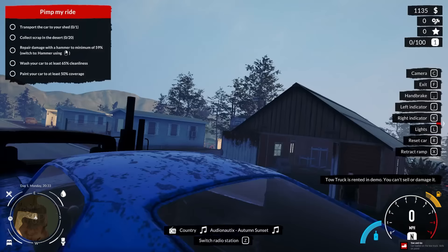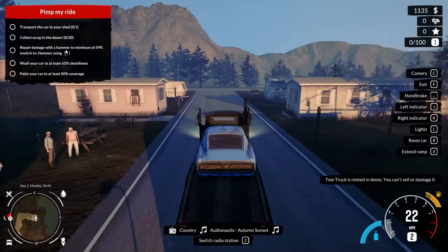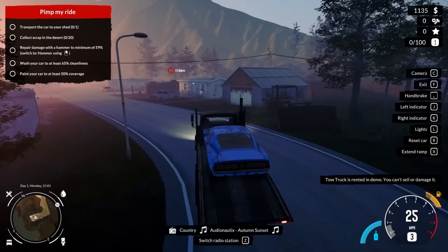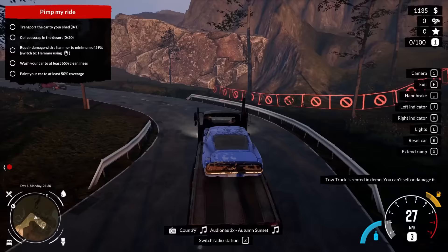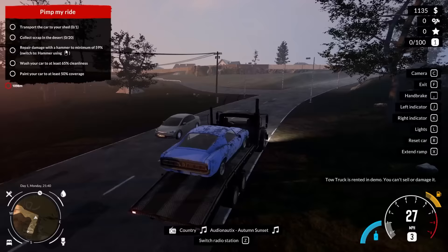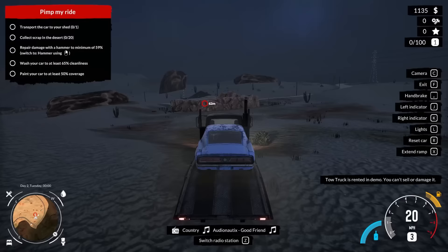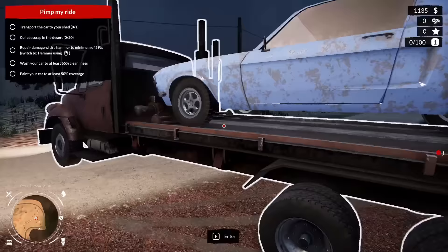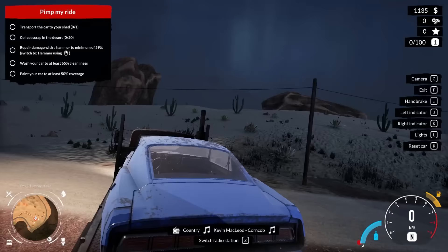We've got to collect scrap, transport the car to the shed, repair it, then wash it. There we go, it's on the back - I'm kind of down for this, it's pretty cool. Let's retract the ramp and take off. It's already getting dark so let's take this back to the shop. Was that truck actually for sale? It might just be this one style of vehicle they give you for the demo. What are the odds we just bought a stolen vehicle? We need to check the VIN number.